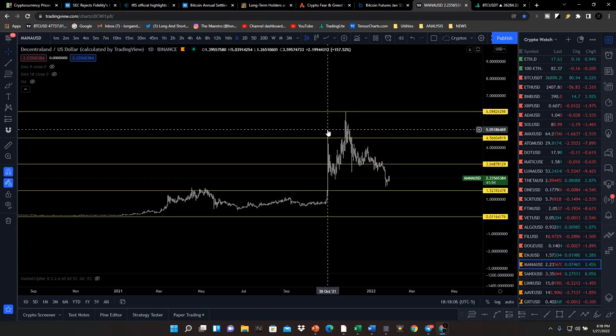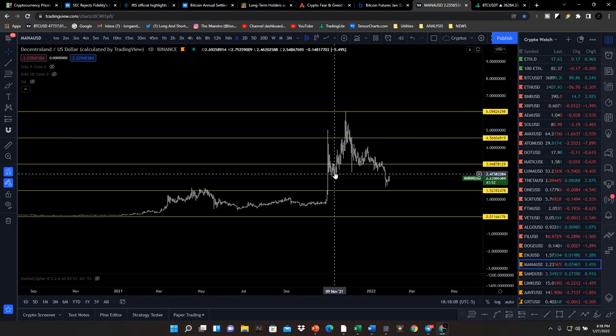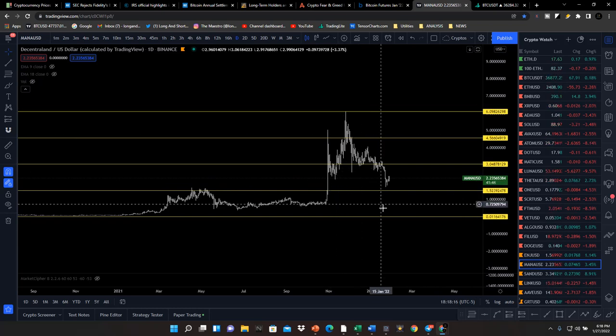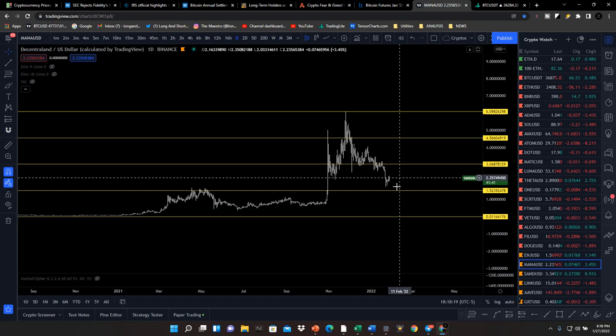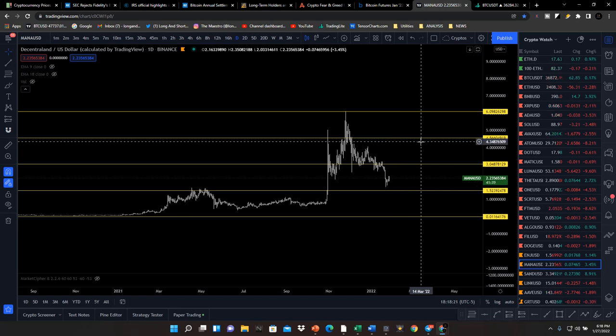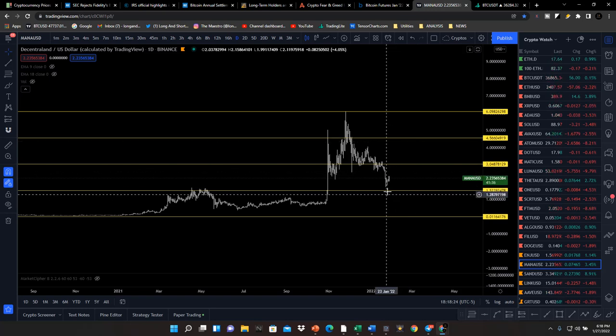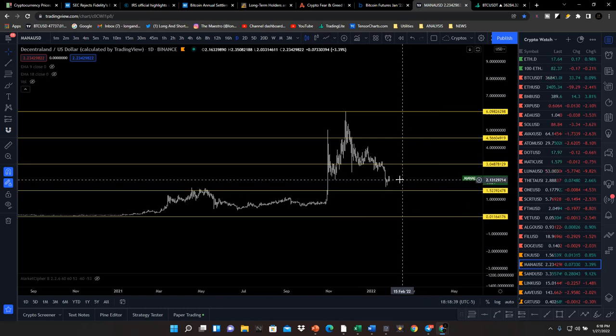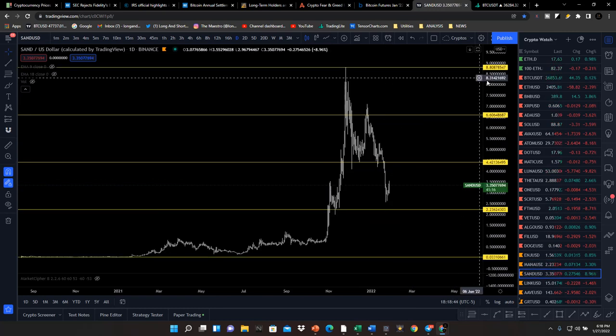Decentraland had a very big explosion out of the discount zone into the premium zone, came back to discount, hit a premium zone — these are the things we want to see. I think Decentraland will definitely explode out of here once the market corrects itself and people get back into it. These prices here may still be a little high — I want to see price come back down to around $0.80. I'll feel much more comfortable getting into MANA at around $0.80 than at $2.23, especially in this market condition.